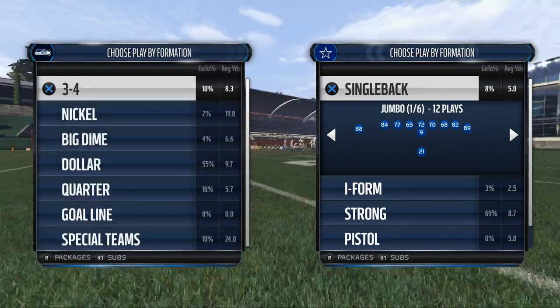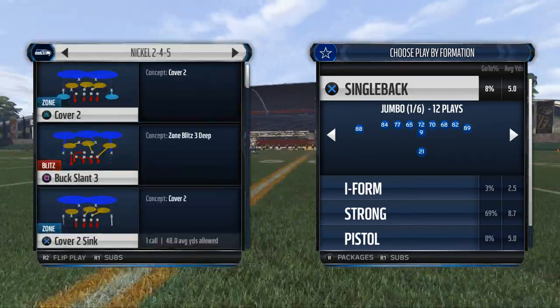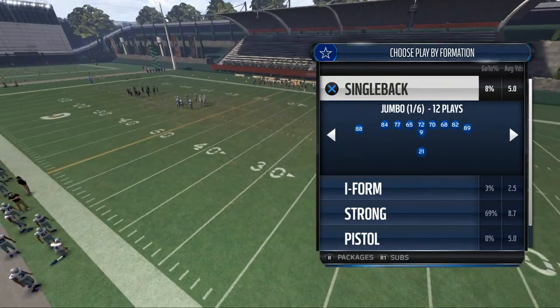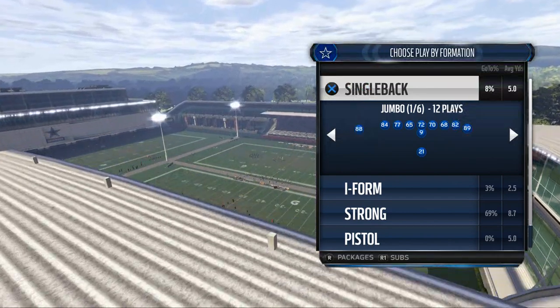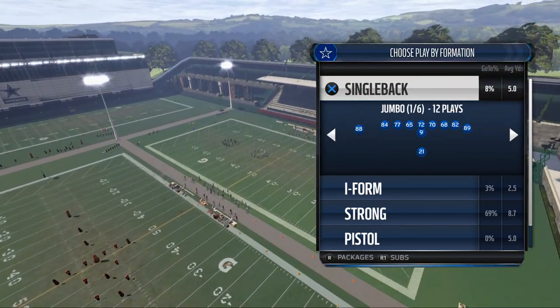What I want to show you is how to beat any zone. The main zone we're going to focus on beating today is the Cover 3, but this will apply to every zone in the game because it's reads, it's progressions. It's zone overload — how to overload zones with your route concepts and route combinations.